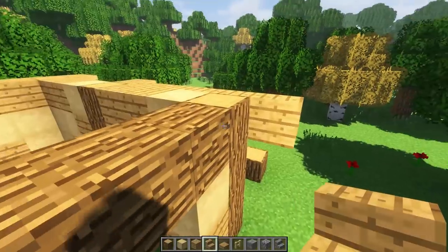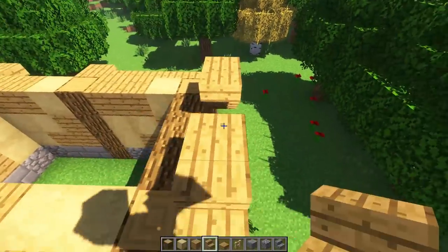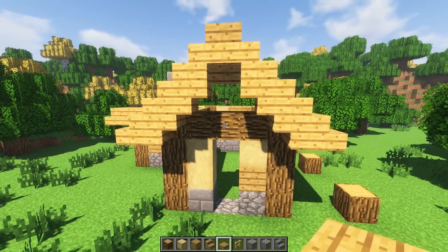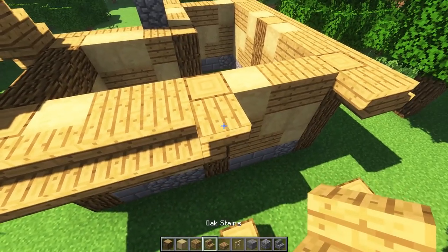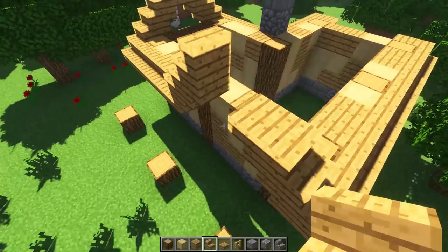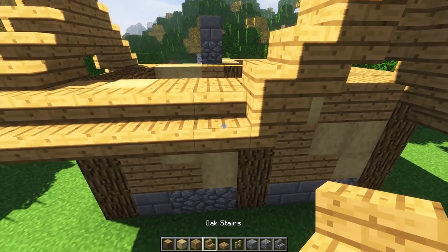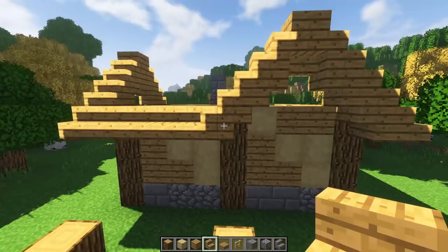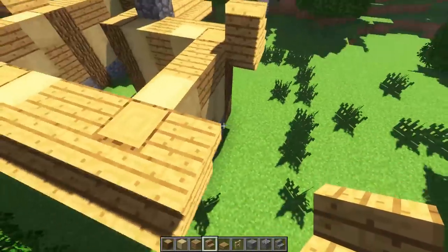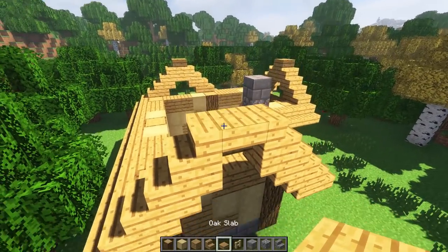Continuing the roof pattern: upside-down stair on this side too, then go up normally and gradually for the small roof, then upside-down stair and a slab on the tippy top. Over here we do the same - regular stair, upside-down stair, upside-down here and here, then another upside-down and a slab on top. Flip that log stair on its side for a nicer curve.